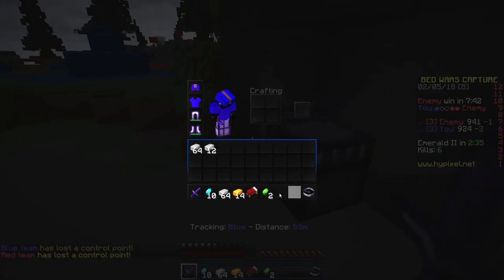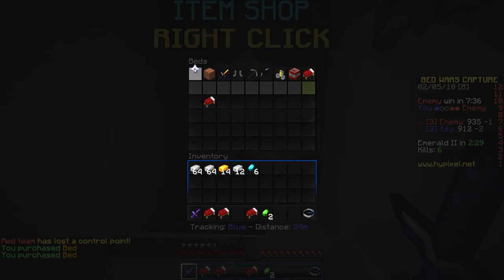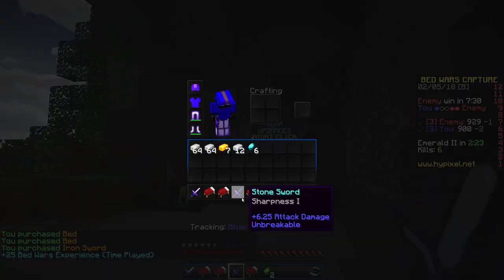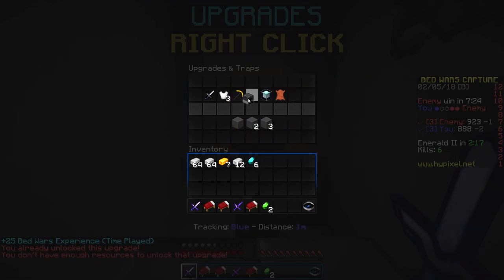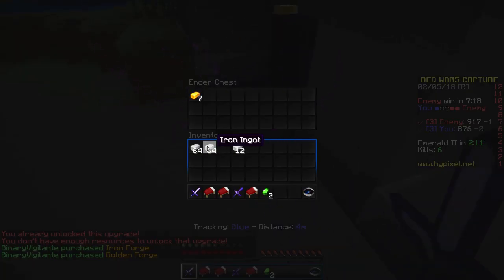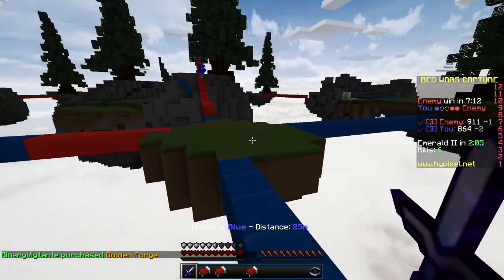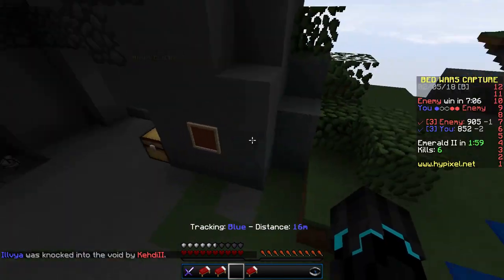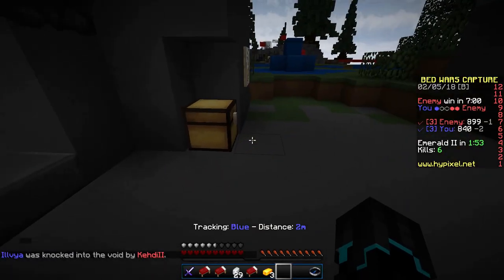Let's get back to base and store this good stuff. We got an extra bit — they have three bits now, that's not good. We need the bits, so let's see — we can put at least three down, let's buy two. Let's get an iron sword. Let's get an upgrade for our team — let's get a bit of forge. Let's put all this stuff in here and go place a bit over there.